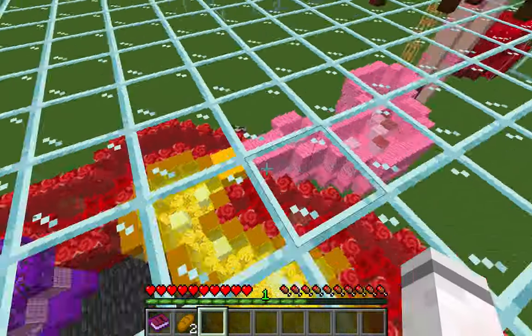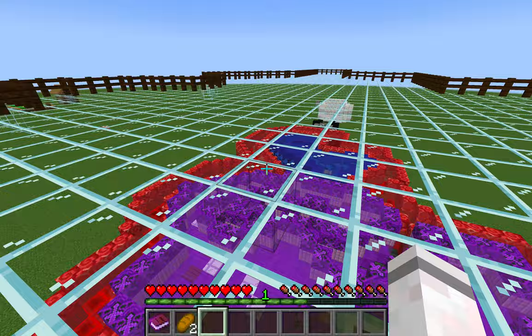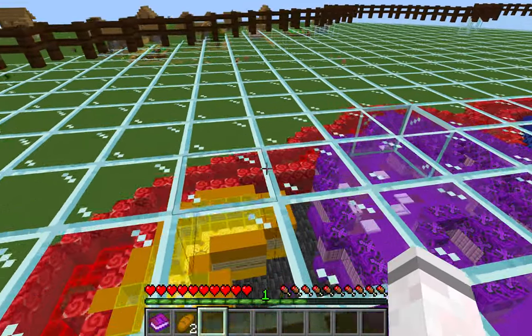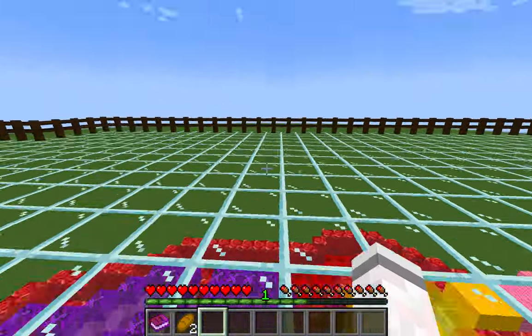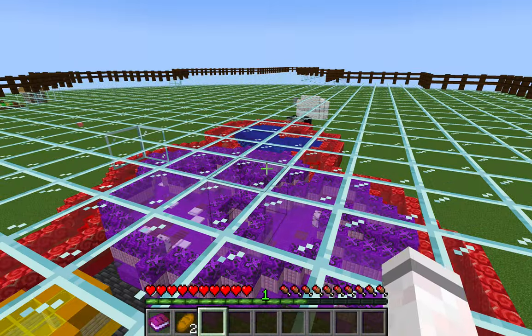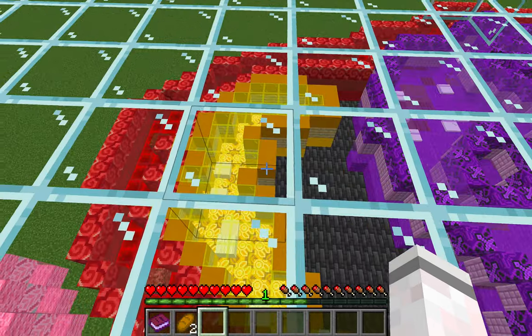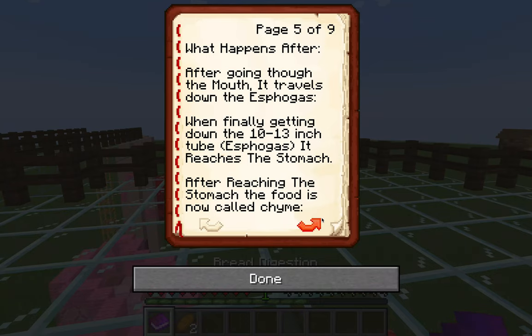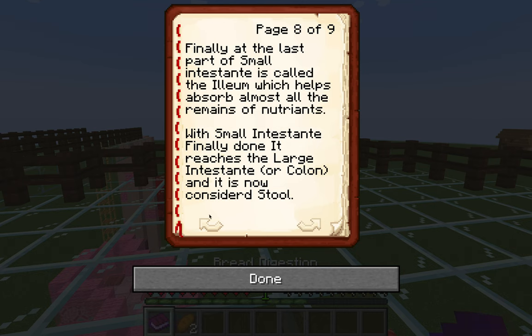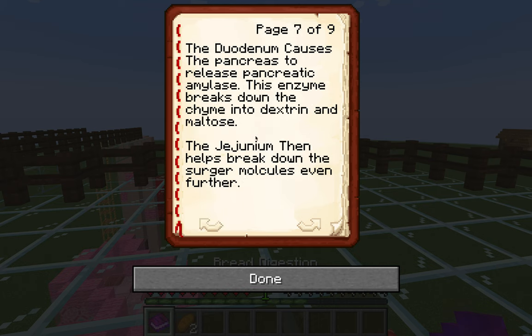Did you guys know that the size of the small intestine is roughly nine meters long, or the size of a double bass? As you guys can probably tell, this is not accurate at all — the digestive system is not built to scale, but that would take a while. The duodenum causes the pancreas to release pancreatic amylase, which also helps break down dextrin and maltose.